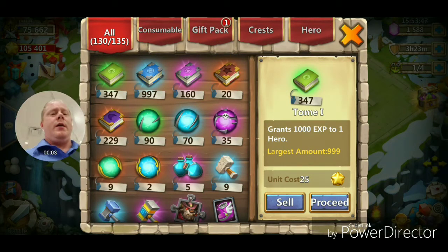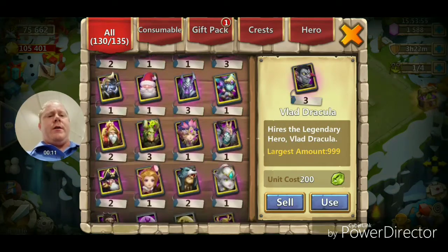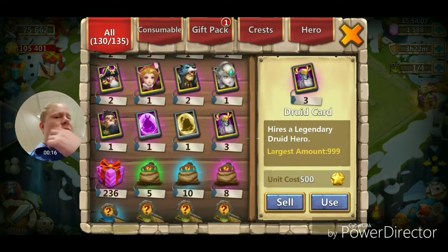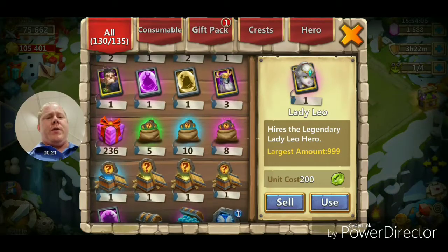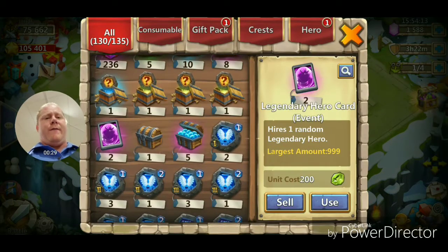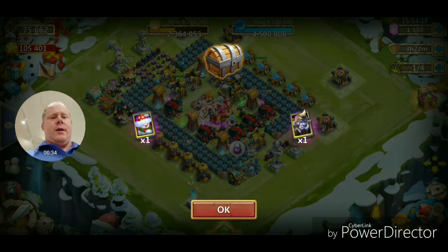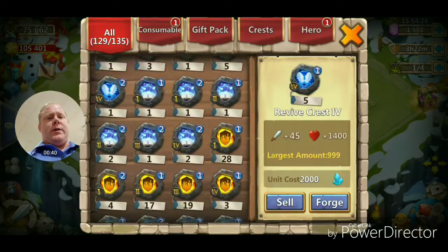Alright guys, now we're on another account — this is the account that Duane gave me. I've been building this one up slowly but surely. Let's see how many we got to open. You can see all the backup heroes I got — I actually added a Little Nick since he didn't have one. Looks like we got about three here to open. Probably not going to get anything we don't have already, but we'll open them up. We have all that, but we'll keep going and get to the next account.